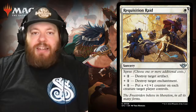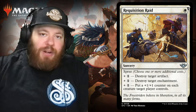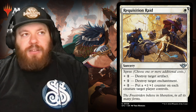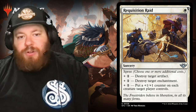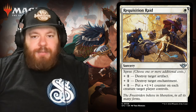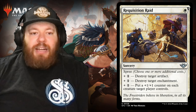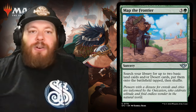Next we have Requisition Raid — one white, with the new spree mechanic. It's a sorcery with spree — choose one or more: pay plus one to destroy target artifact, plus one to destroy target enchantment, or plus one to put a +1/+1 counter on each creature target player controls. It's a cool mechanic. I like how the casting cost up top reminds you this is going to cost additional mana so you don't get confused.